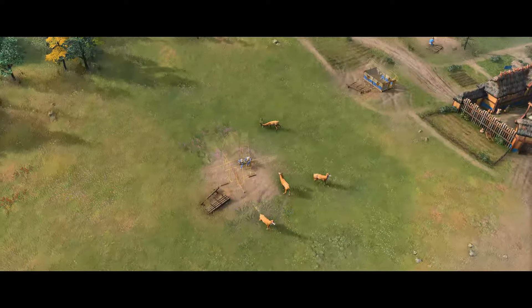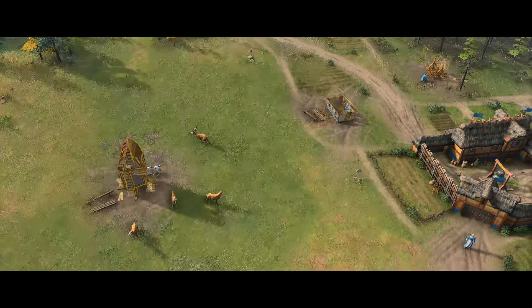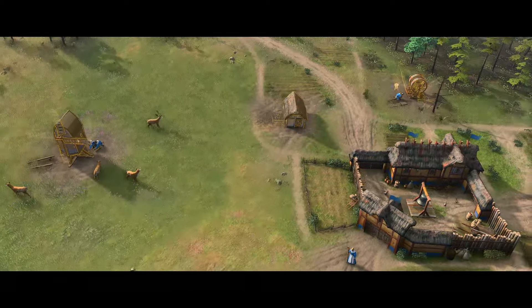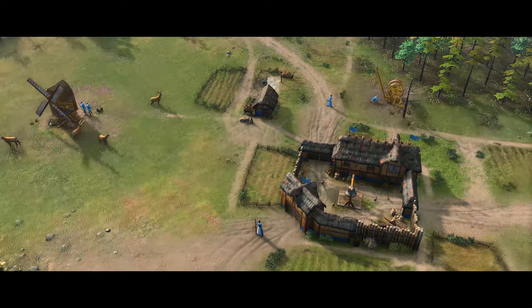A growing town needs more buildings to support its residents. Construct additional houses to increase your population capacity. Place economic buildings near resources so that your villagers gather more efficiently and waste less time walking.